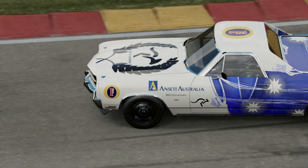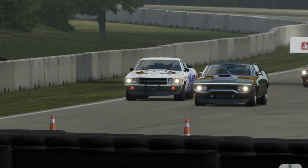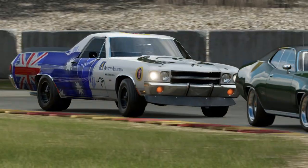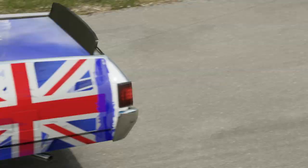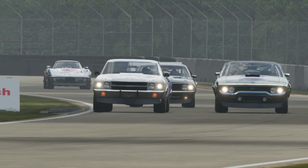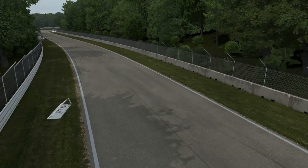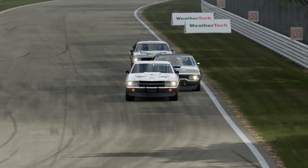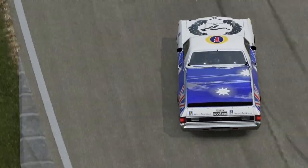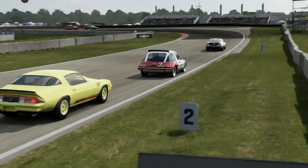At the front it was a Plymouth GTX that was leading the way, although that was coming under increasing pressure from, amazingly, an El Camino. I wasn't expecting an El Camino to be doing particularly well, but it was going pretty nicely here at Road America. This was the top three and they remained close for pretty much the entirety of the race. The El Camino with a good run out of the first corners got the move done and moved up into the lead, with the Plymouth not quite able to do much about it.